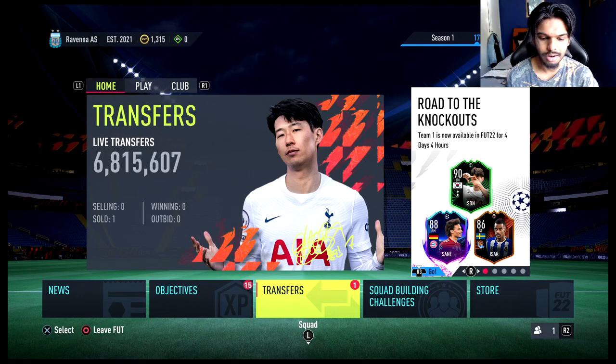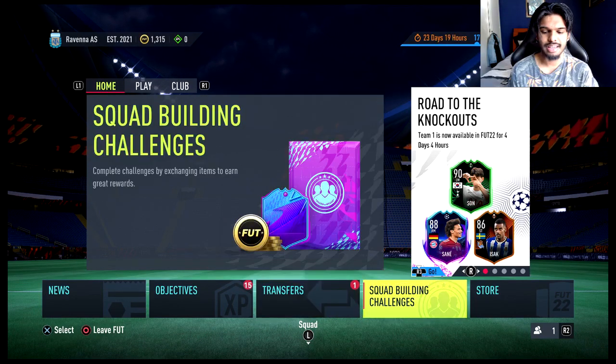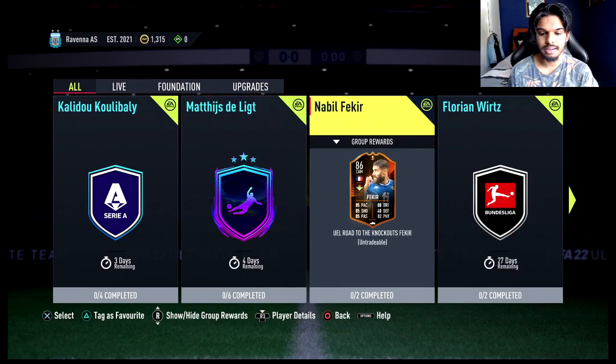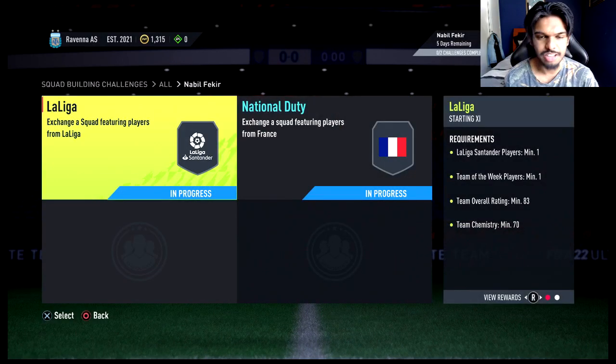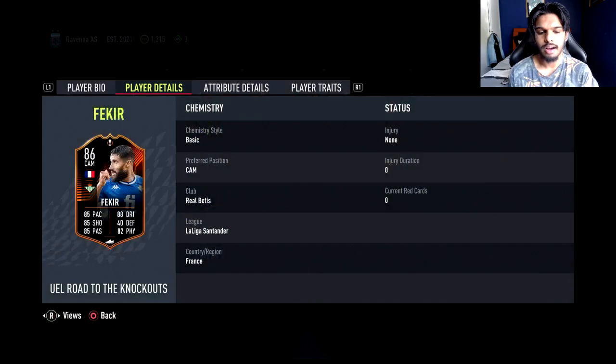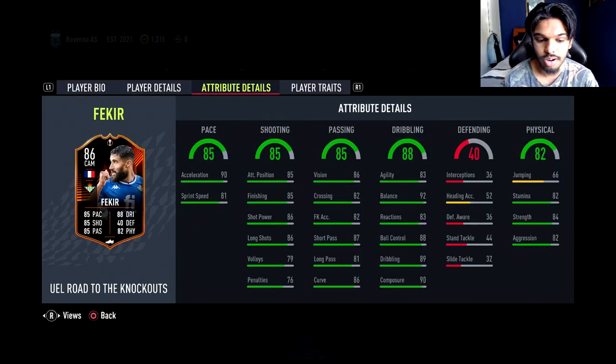Before we get into the squad builder, I should say we need to go to the squad building challenges to get Nabil Fekir. I already completed all the squads so I don't leave you guys watching me actually do this — it always takes me a very long time to complete squads. This SBC costs around 105,000 coins on PlayStation, or around 100k, and he's a really, really good card. He has 85 pace, 85 shooting, 85 passing, 88 dribbling, as well as 82 physicality, and being a 4-star 4-star, he looks insane.